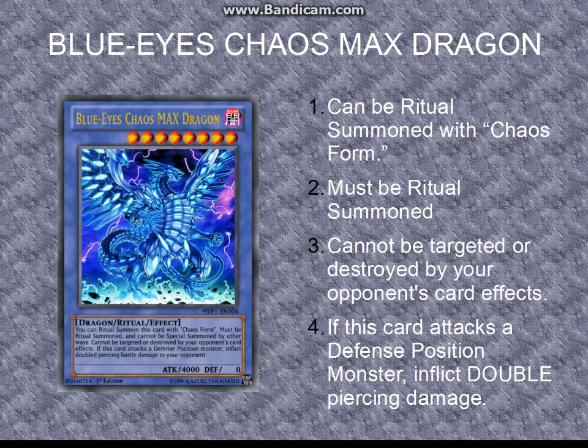It cannot be targeted or destroyed by your opponent's card effects — this is a really nifty one. This covers magic cards, trap cards, or effect monsters. The language is really specific about how this works: if a card says 'target a monster,' this one can't be targeted; if it says 'destroy a monster,' this card won't be destroyed. So it's immune to a bunch of different magic and trap cards, though some effects still get through. There's a list of those available online, and I'll post a link in the description below. Blue Eyes Chaos Max Dragon is a very resilient, very tough card to get ahead of.